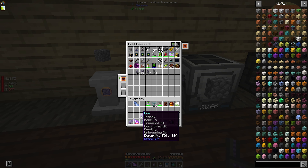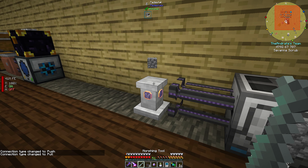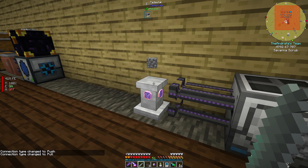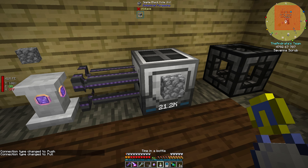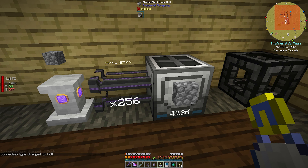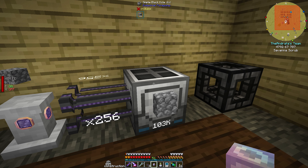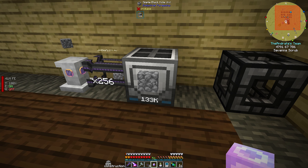Let's get our morphing tool and set it to extract. You can see there is over a million cobble in here, which is more than this can hold. I'm pretty sure this thing can only hold 500,000. There's no GUI for the black hole units — it just fills up.